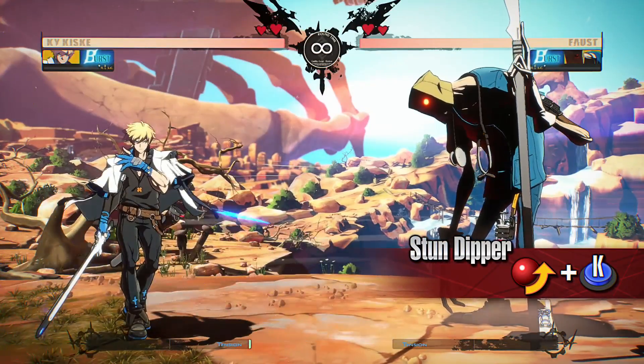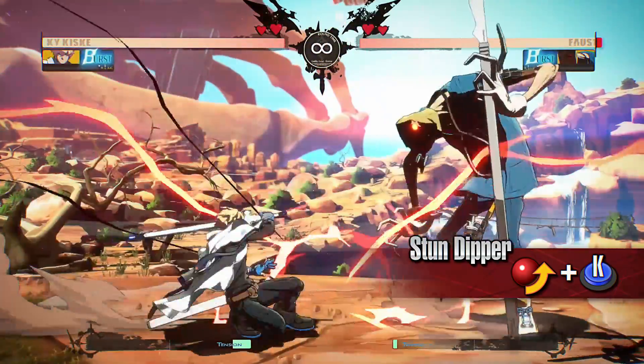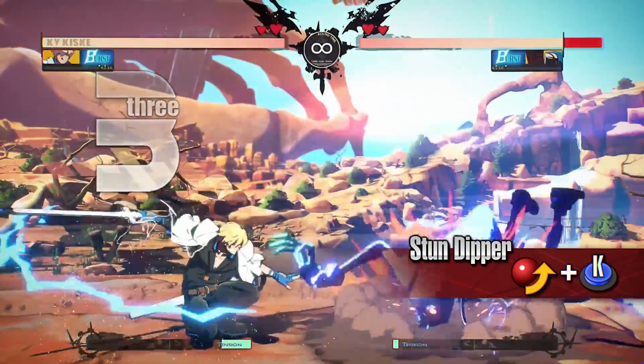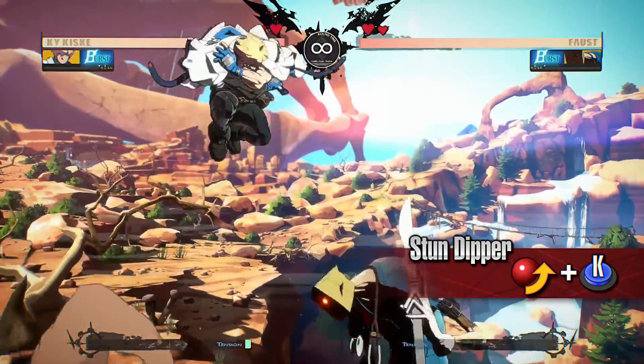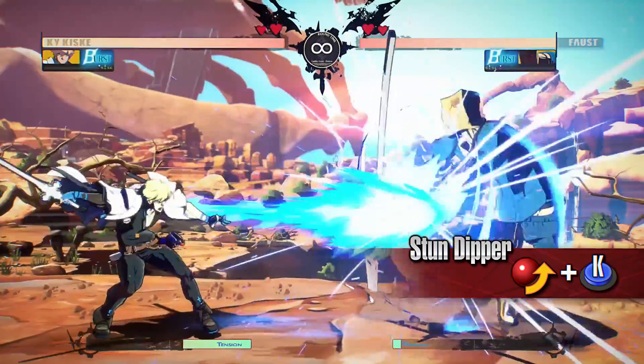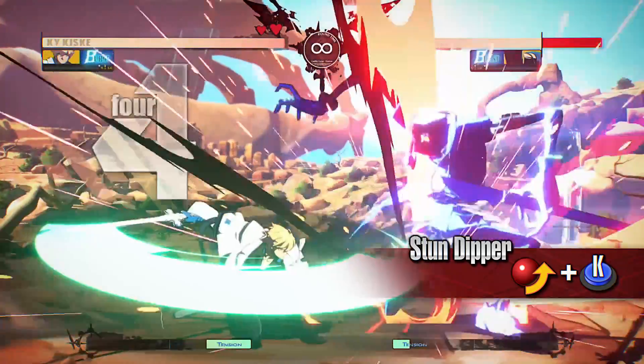Stun Dipper: Kai does a sliding kick while traveling forward, following it up with a slash from his sword. The sliding kick must be blocked while crouching, and Kai is able to dodge the opponent's high attacks while sliding forward. The second slash will not combo if Kai is too close to the opponent, so the best range to perform this move is when the opponent is at the same distance as the tip of Kai's bar slash.